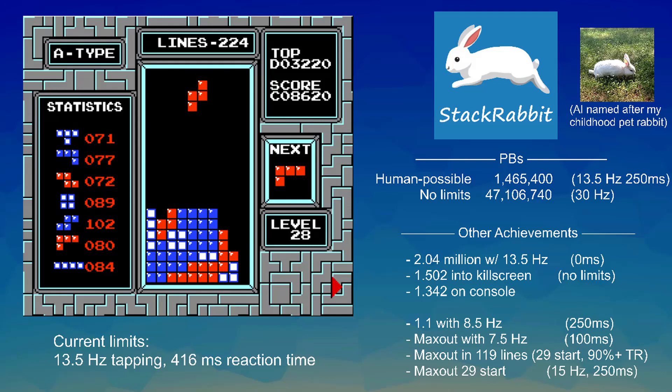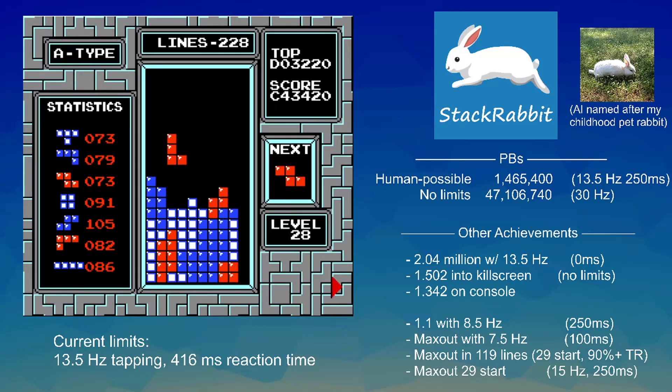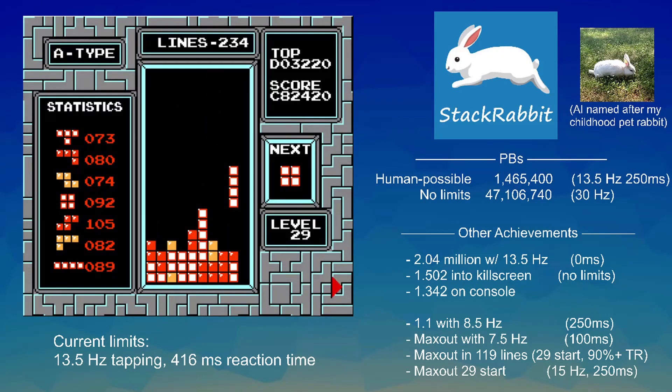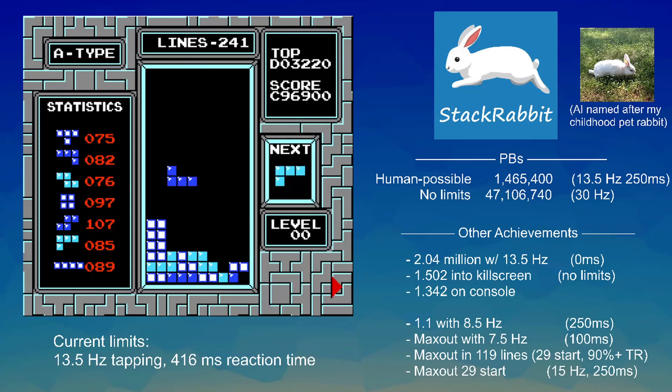That almost makes kill screen stacking trivial because you actually can get pieces where you want them to go. But StackRabbit is trying to optimize the traditional way of playing where you tap the pieces manually. It's going into kill screen with C79, or 1.279 million, and now it is struggling. It needs very particular pieces to be able to get to the left — squares can make it, L's can make it, and J's can make it, but pretty much everything else is not going to get there.